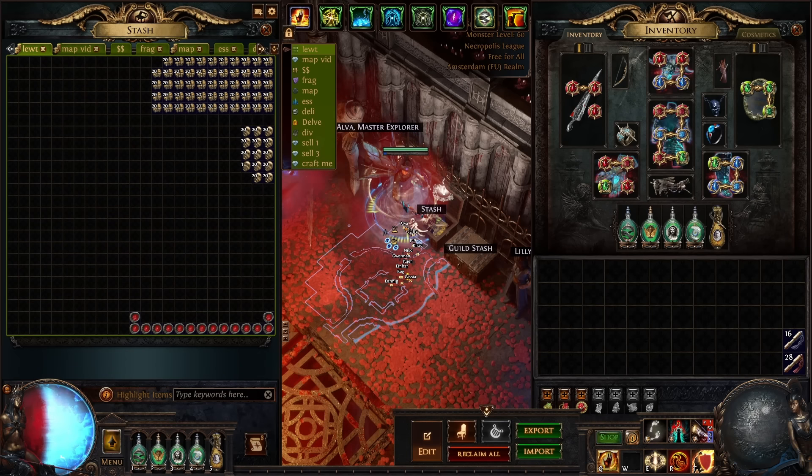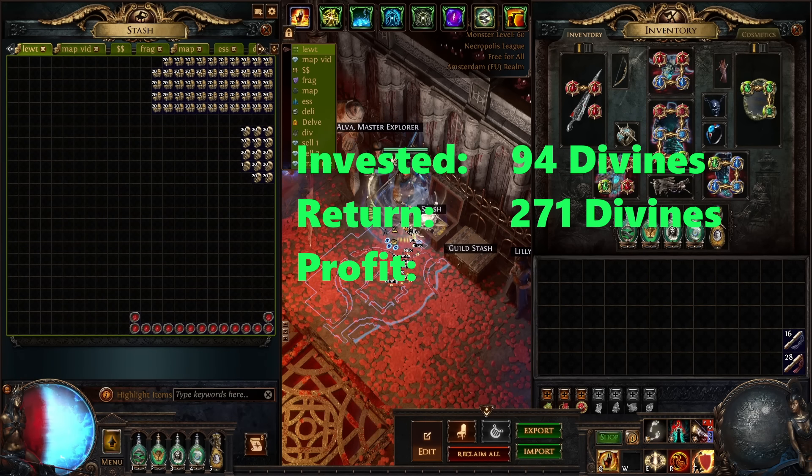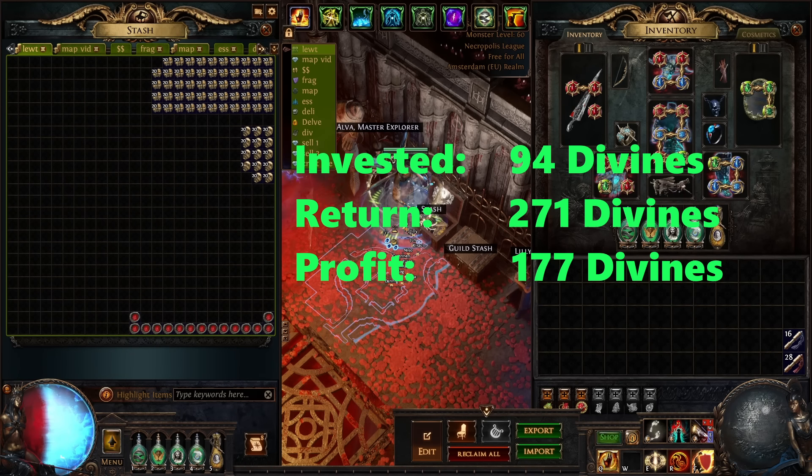So was it worth it? Let's find out. We spent 57 Divines on maps, 13 Divines on beasts, 8 Divines on Exalted Orbs, and 16 Divines in Chaos Orbs for rolling everything — a total of 94 Divines invested. In return, selling everything over the span of two days, we made 263 Divines and 1,080 Chaos Orbs.